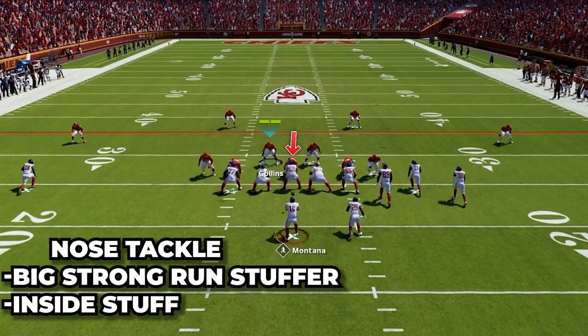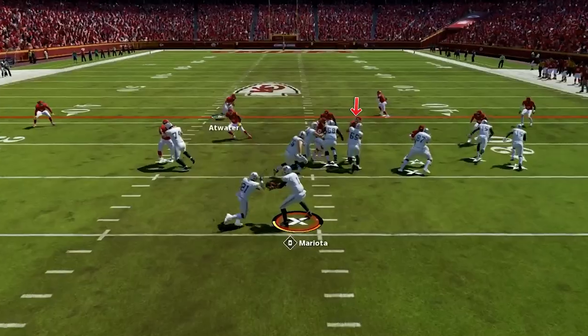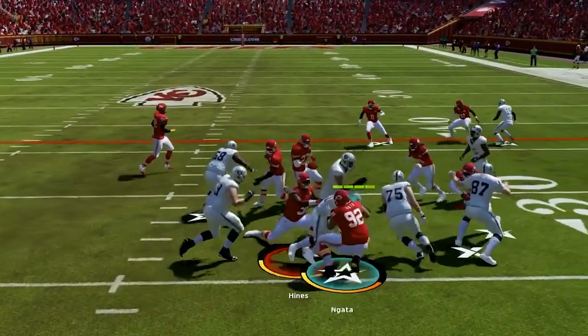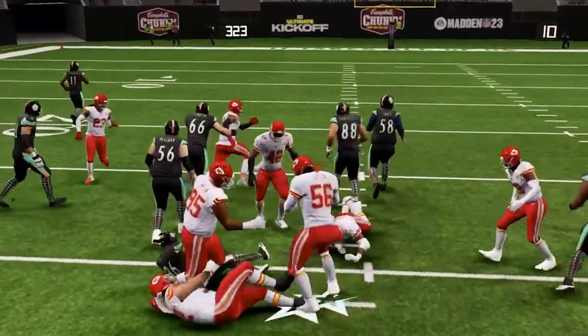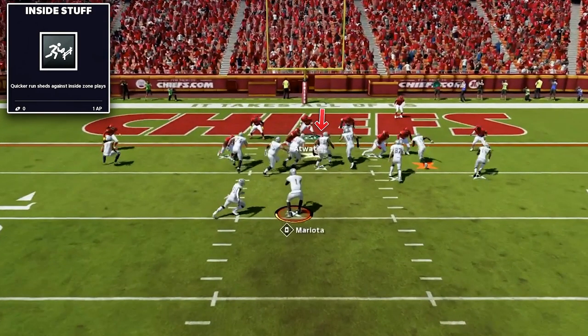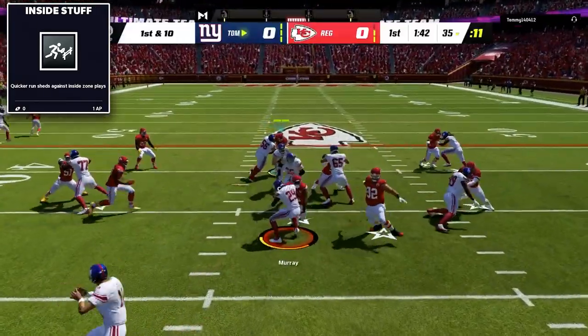In the middle of your defense you want a big heavy nose tackle — at this spot I have Haloti Ngata. He needs to be able to eat up blocks and set the tone on the inside. Run-stuffing ability and size are the main attributes we are after, and I have Inside Stuff as an ability on this player. This is going to allow him to blow up runs in the backfield an absolute ton.